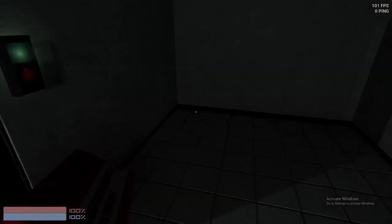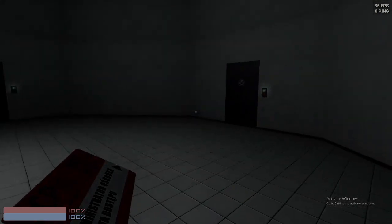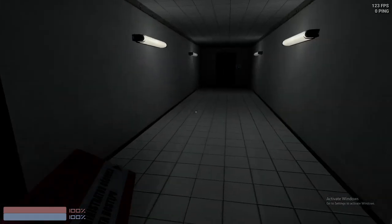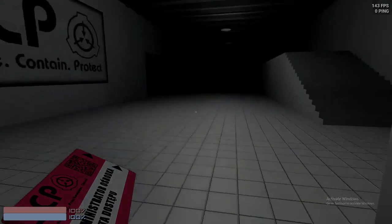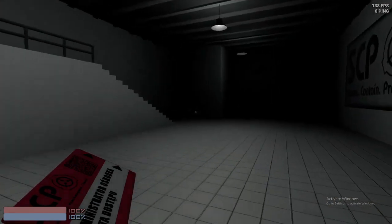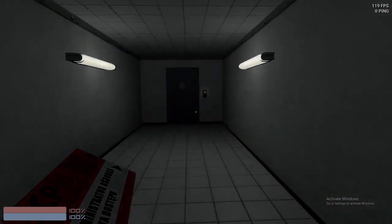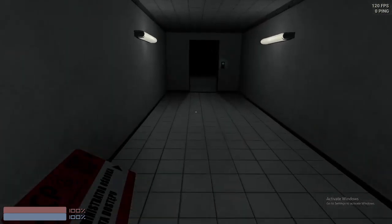I don't know what this button does. It's just more and more rooms. I'll bet this is the PC room. It's just another hallway, I guess. It's SCP-173. Very, very basic. I guess there's some sort of door — I'm not even sure if I'm supposed to be in this room right now. Looks like there's nothing really happening.